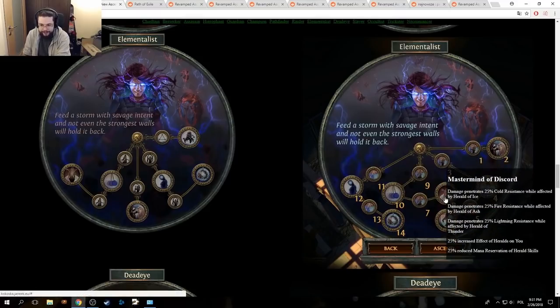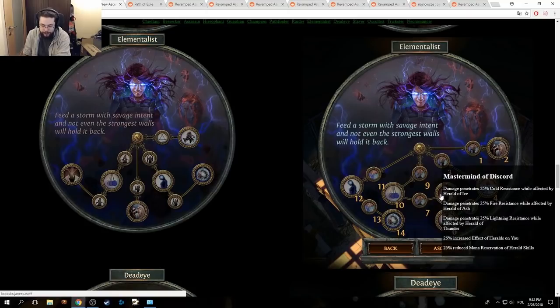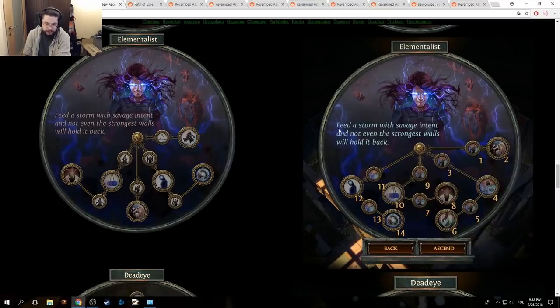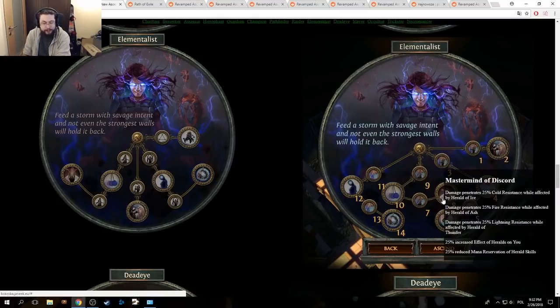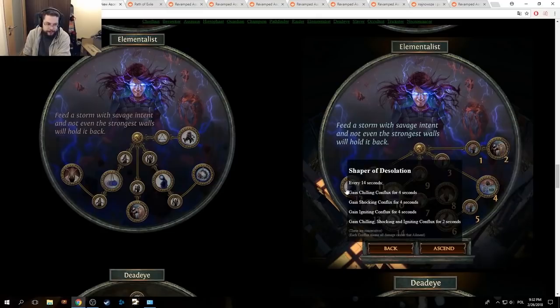I guess it's more accessible for more builds — the previous mechanic was kind of limiting, because certain skill combinations just weren't that powerful. This basically means that for the most part you should be running crit with Elementalist, which really makes me think what the hell they're doing with Inquisitor. It's a strong node, don't get me wrong, just it's an odd change.